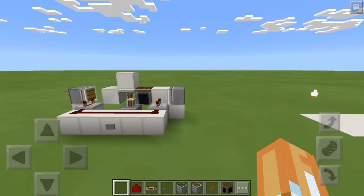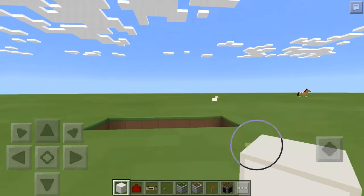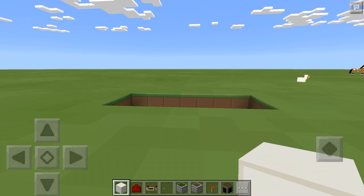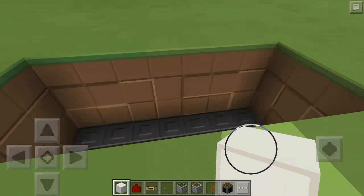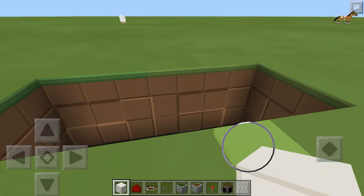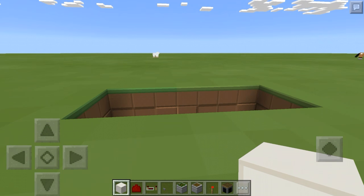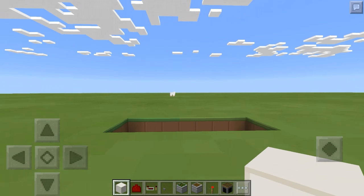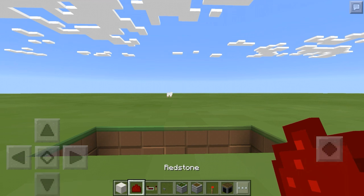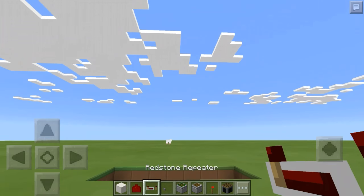This should be a really short tutorial — it's a very simple circuit. What you're going to need are some blocks of choice for whatever you want to put your redstone on, plus your flooring blocks, whatever you're using for your floor. You're going to need some redstone dust and you're only going to need two repeaters.